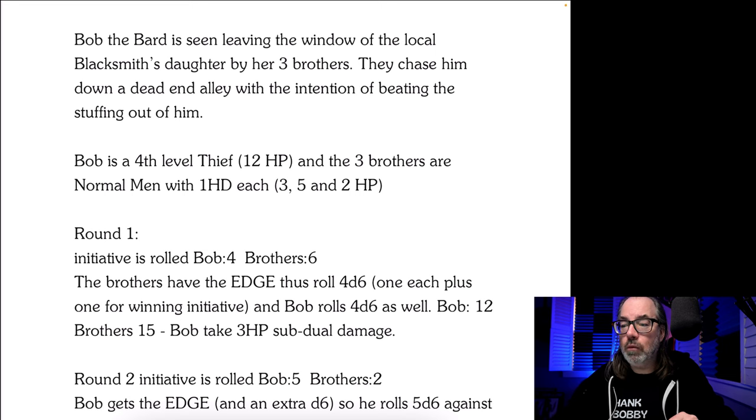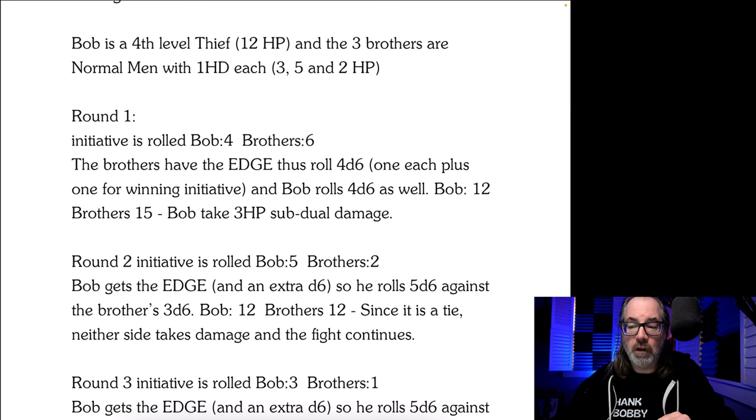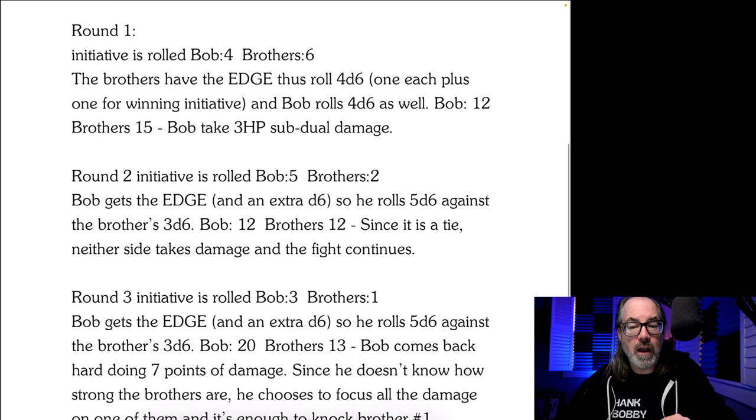Bob the Bard is seen leaving the window of the local blacksmith's daughter by her three brothers. They chase him down a dead-end alley with the intention of beating the stuffing out of him. Bob is a fourth-level thief with 12 hit points, and the brothers are normal men with one hit die each — three, five, and two hit points. Round one: initiative is rolled — Bob four, brothers six. The brothers have the edge, thus roll four D6 — one each plus one for winning initiative. Bob rolls four D6 as well. Bob: 12, brothers: 15. Bob takes three hit points of subdual damage.